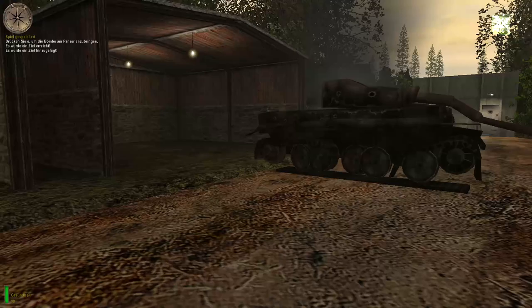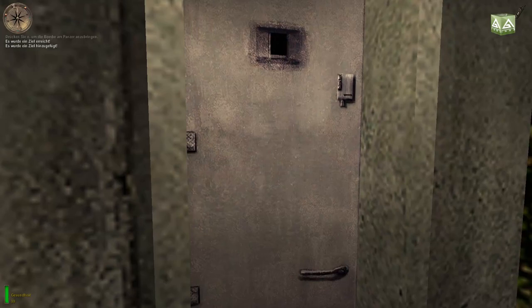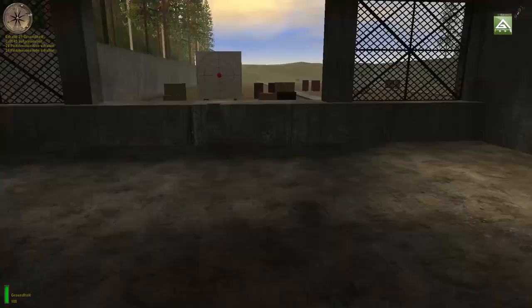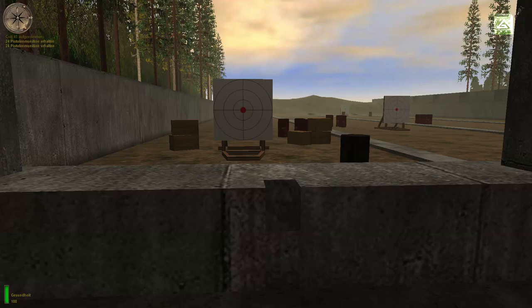Ich muss sagen, es macht schon wieder Laune, ein altes Medal of Honor zu spielen. Auch wenn es ein paar Schwierigkeiten gab. Mit der Benutzen-Taste können Sie Türen öffnen. Einige Türen sind abgesperrt – das erkennen Sie am Tonsignal. Wenn Ihre Gesundheit unter 100% sinkt, sammeln Sie automatisch Verbandskästen ein. Das gleiche gilt für Munition und Waffen, aber für jede Waffe dürfen Sie nur begrenzt Munition mitnehmen. Zu weit entfernte Gegenstände lassen sich nicht automatisch einsammeln – drücken Sie in diesem Fall die Benutzen-Taste.